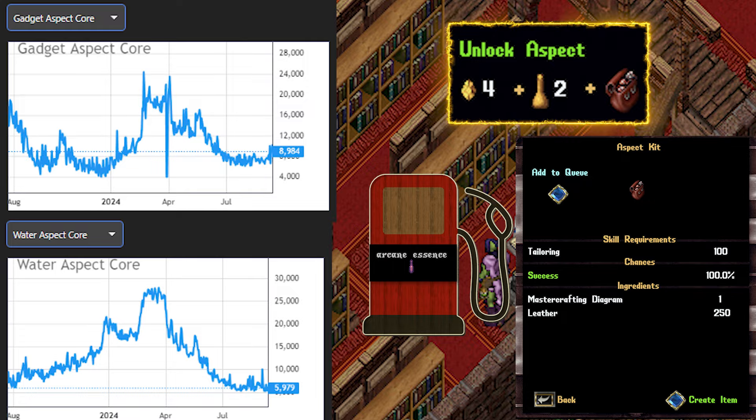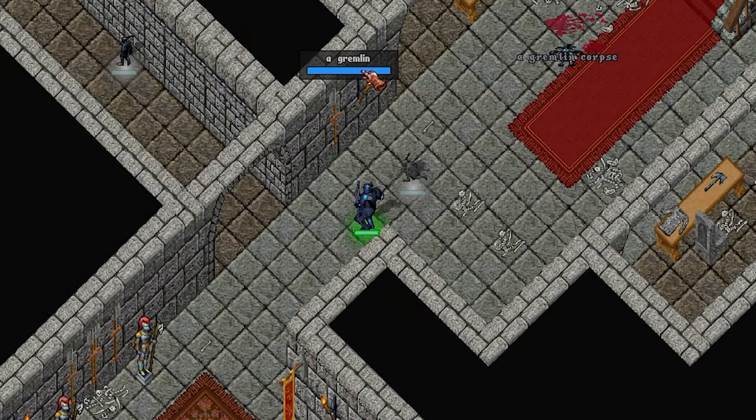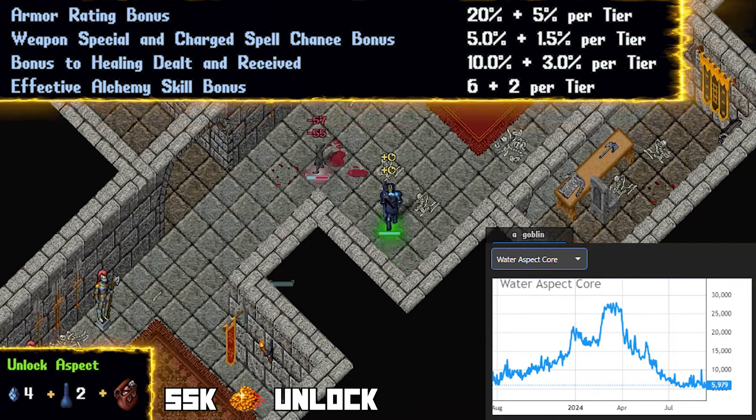That said, let's focus today on cores worth 20,000 gold or less. Let's start with the most inexpensive cores out there. Water, at 6k a core, is definitely within reach of a new player rather quickly.